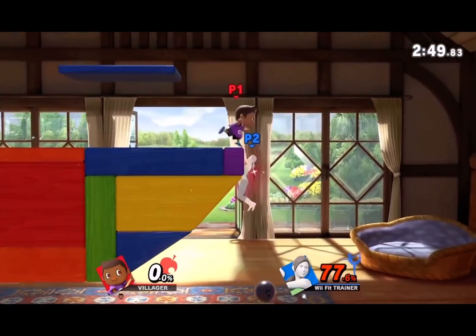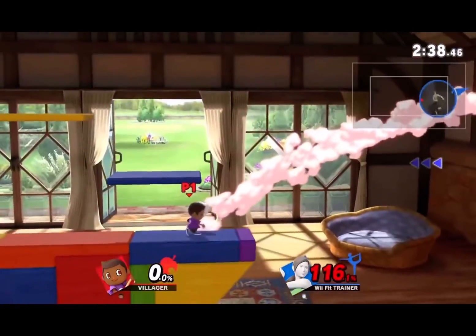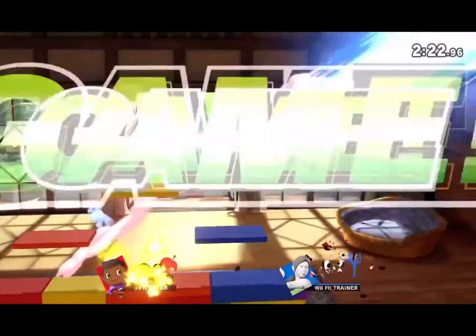For Villager, it's bowling ball. This move cheats hard on its own — it's free edgeguarding and kills at like 40%. But also my brother Chris hates it and I think that's hilarious. Definitely a cheater move.